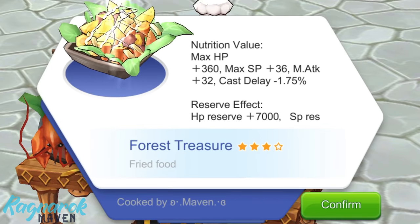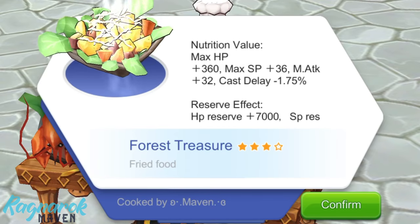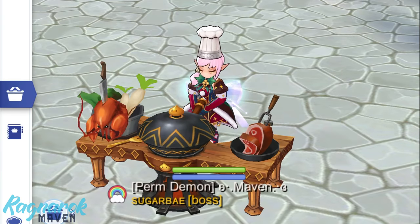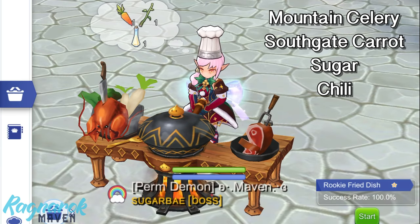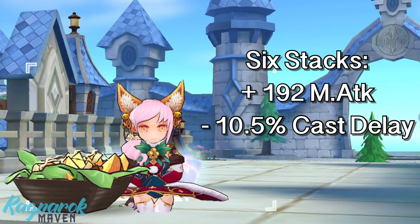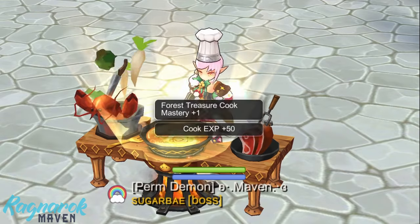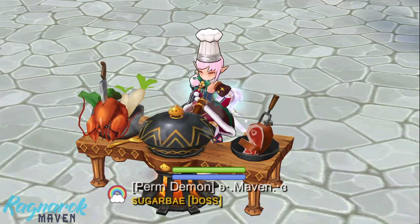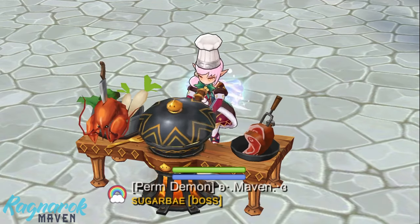Next, we have forest treasure, which will give higher magic attack and more cast delay reduction. You would need the frying cookware and the following ingredients: mountain celery, Southgate carrot, sugar, and chili. At 6 stacks, we'll have an additional 192 magic attack and less 10.5% cast delay. Similar to fantasy salad, this will only require one rare ingredient, the mountain celery. However, since this is a 4-star food, the success rate may be lower when you first cook this.